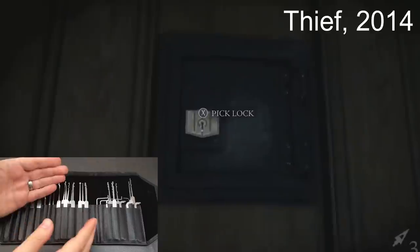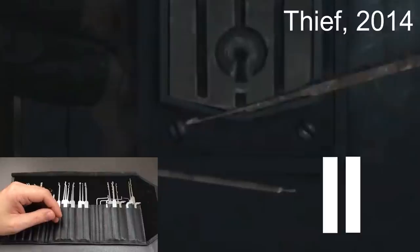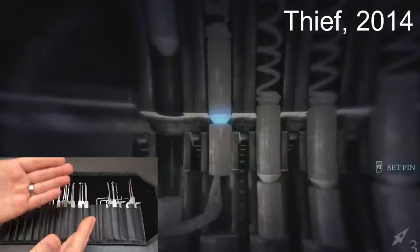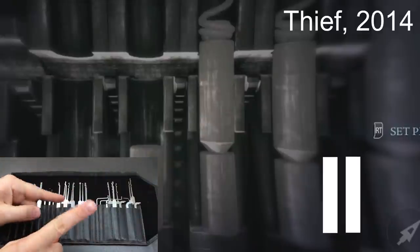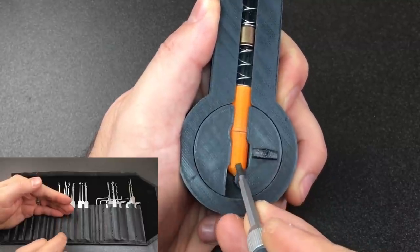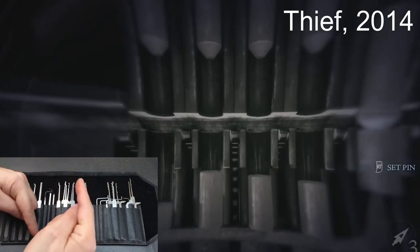Here now is Thief from 2014. Zooming in on the picks and the lock, it looks like we have some kind of hook pick and a sort of tension tool, which for this type of lock — just like in Heavy Rain — are totally wrong. The lock shouldn't have pins in it, but using a hook pick is correct for pins. It looks like the pins are in the wrong order, with key pins on top and driver pins on the bottom — the opposite of reality. I'd give this a seven out of ten; the technique is right for that lock type but I have to drop points for the wrong keyway style and pin order.